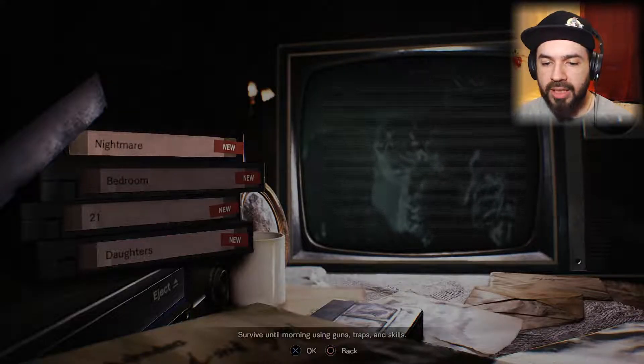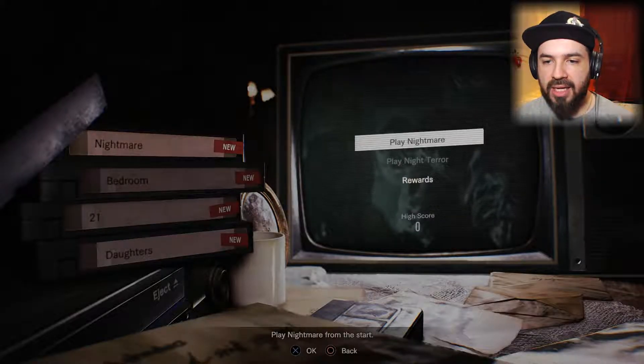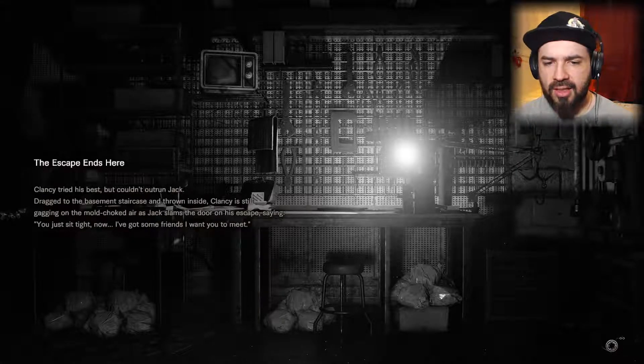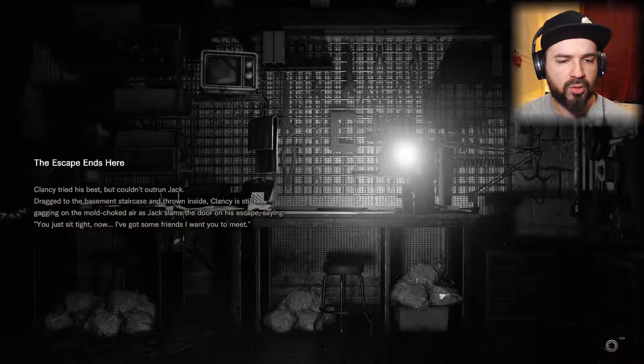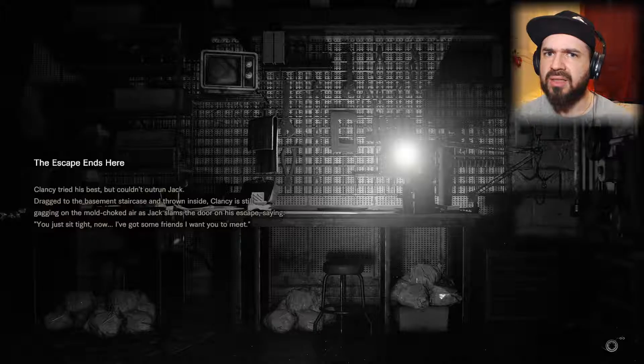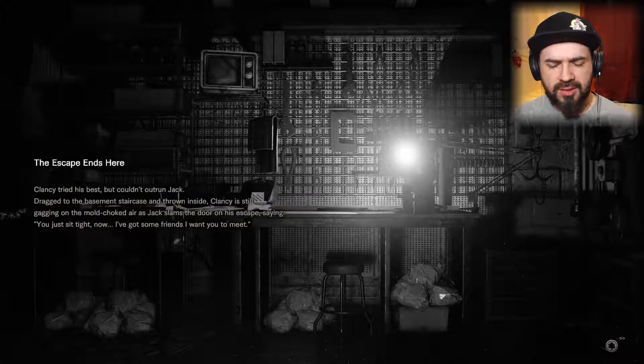Survive until morning using guns, traps, and skills. Let's play. The escape ends here — Clancy tried his best but couldn't outrun Jack. Dragged to the basement staircase and thrown inside, Clancy is still gagging on the mold-choked air as Jack slams the door on his escape, saying: 'You just sit tight now. I've got some friends I want you to meet.' That is not good.